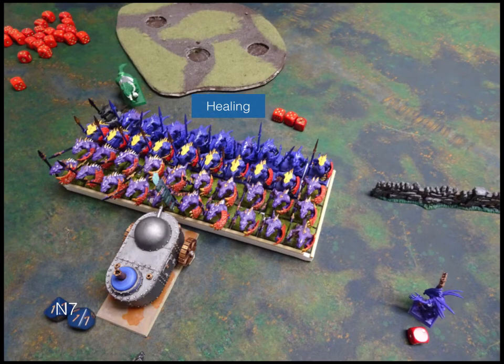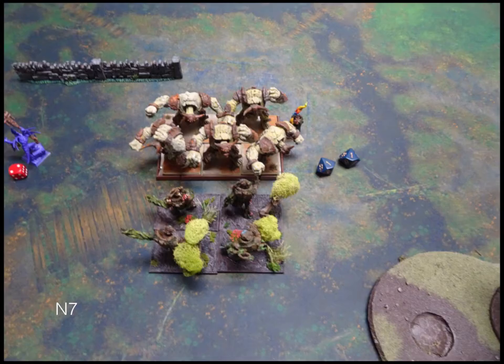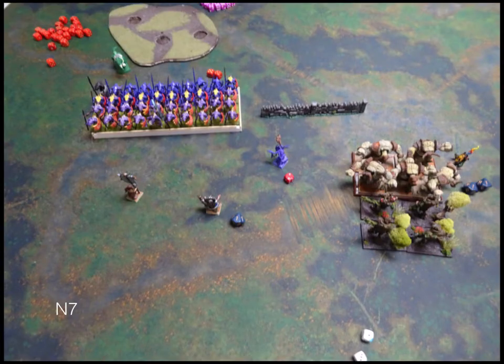Turn 7: Before we start, there's healing and Banechanting going off — not great news for my tank. There are not a lot of charges left to make. His Earth Elementals totally bounce — they don't accomplish anything. Unfortunately his Salamanders do a lot of work and take my tank out, no problem.